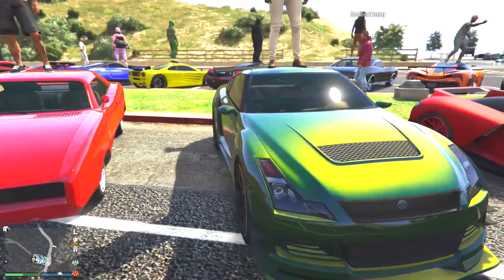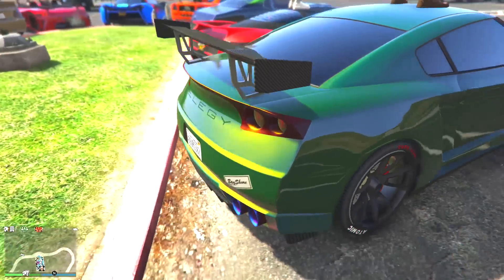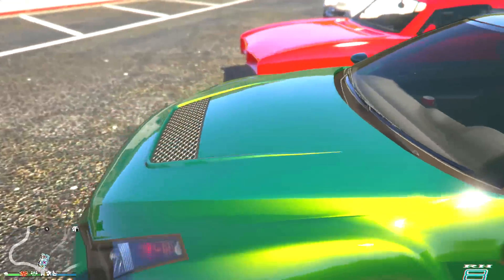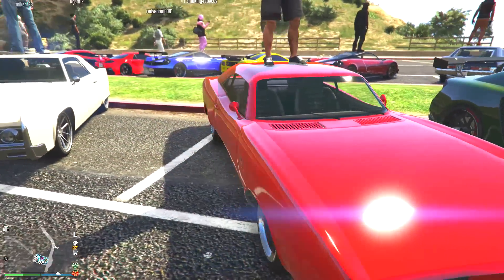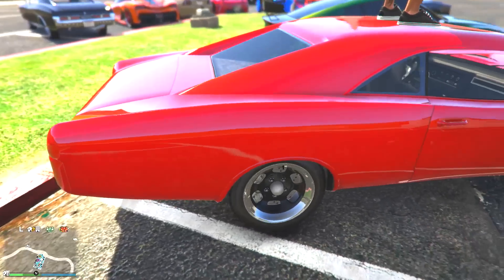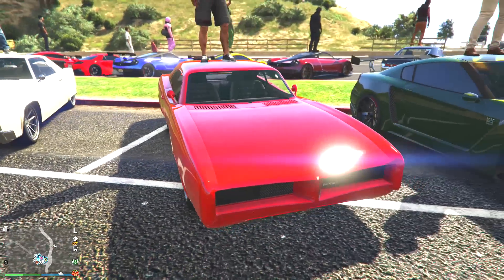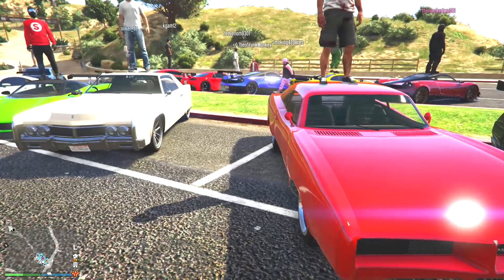Then we have the LG — regular old LG here — with the solid green and yellow paint job, black rims. Fairly pretty standard, nothing too crazy there. Then we got the all red Dukes. This looks nice — super red paint job, I like that. And then it matches the black rims, that's actually good. Because normally you'll see people with a different secondary, but you just chose to go all red, and I think it fits this car.